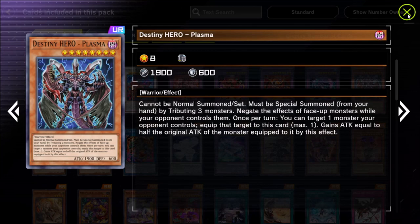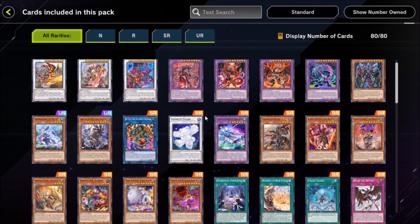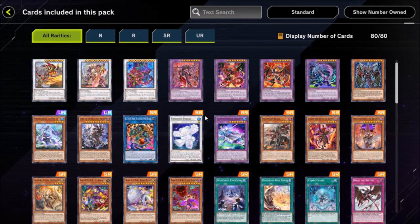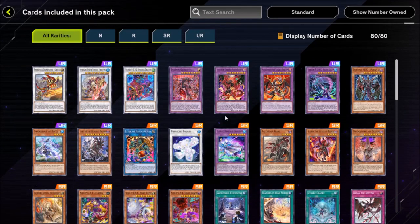Plasma was absolutely insane when it first came out. Working in a toy shop at around age 16 — Plasma was by far one of the best tins that year. I believe Cyber Dragon came out at the same time — Cyber Dragon was in Cybernetic Revolution and the tins were the 2005 tins.